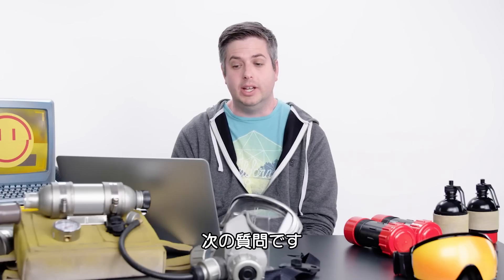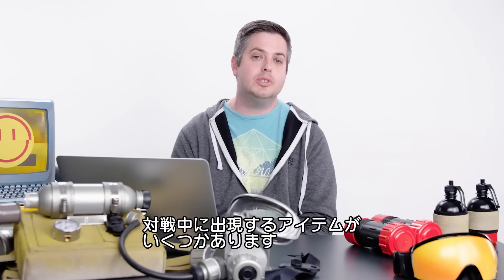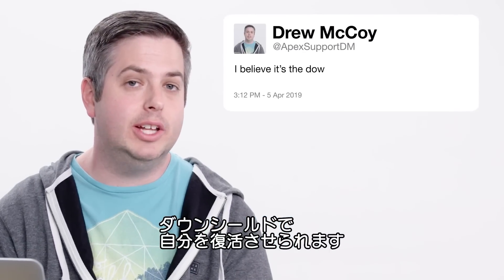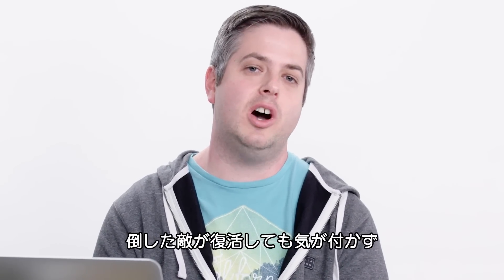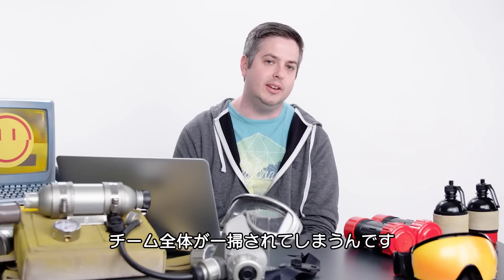Next is a question from Darkblade: what's that thing you can revive yourself with? We have a couple of legendary tier items you can pick up throughout a match — whether that's a backpack, a shield, or a knockdown shield. I believe it's the knockdown shield that lets you self-revive when you're knocked. There have been some really funny videos of enemy teams in the final circle not realizing the enemy they just knocked is self-reviving to come back and wipe out an entire squad for a win. It's great fun.